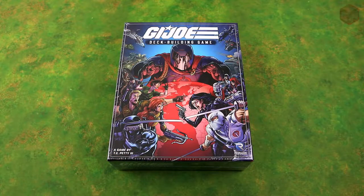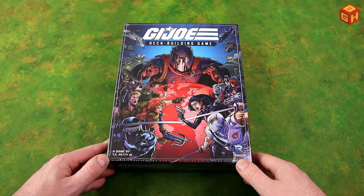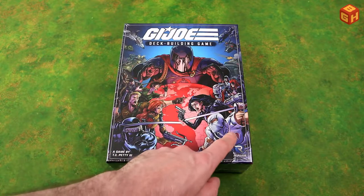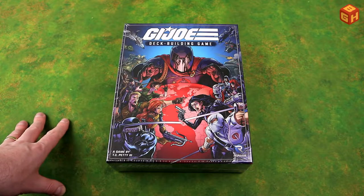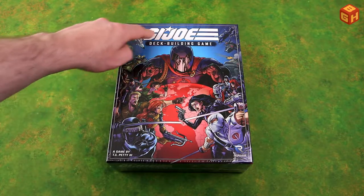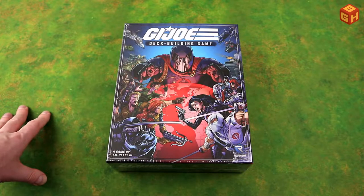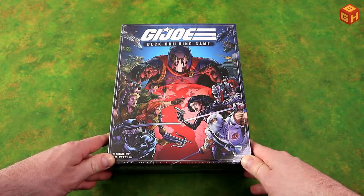Alright, let's open up the box and see what's inside. Here it is — G.I. Joe the deck building game by TC Petty III and Renegade Game Studios. Nice art on the cover there with Cobra Commander, the Baroness, Storm Shadow, Snake Eyes, Duke, Roadblock, Hawk, Lady J, Scarlet, and all the machines and vehicles from the cartoons. Destro, Zartan — really cool. I used to have lots of G.I. Joe action figures as a kid, I loved it. G.I. Joe and Transformers.